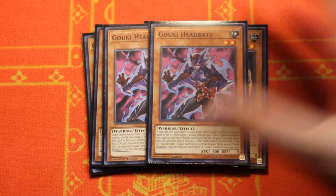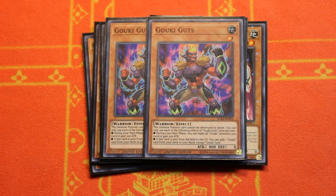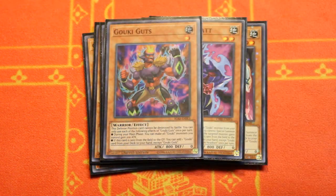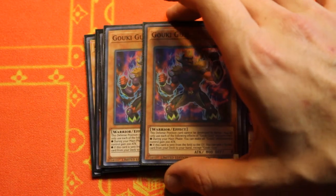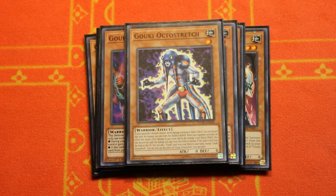Two of the in-hand type extenders — that being Goki Head Bat. You can discard another Goki card in your hand to special summon himself targeting a monster you control. He's a key piece to our main combo. I'm playing two copies of Goki Guts. He's a level one, and when he's in defense position he cannot be destroyed by battle. There's been so many games where I've set a Goki Guts when I brick and it lets me live a turn because people don't know how to read — we're all Yu-Gi-Oh players. I'm also playing one copy of the Goki Octo Stretch. He reduces battle or effect damage you take by half and he's another level one target.